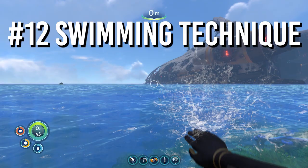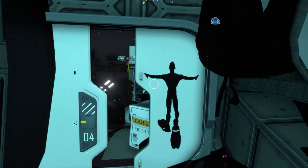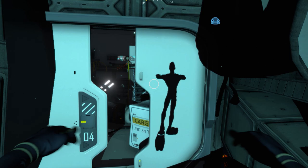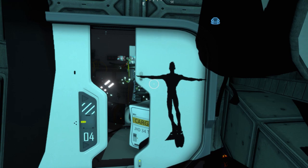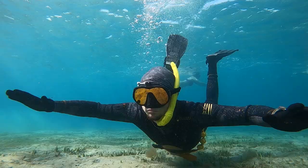Swimming Technique. In Subnautica, the way the diver is seen swimming is not efficient and could even be dangerous. In the game, if you try and hold still, you can see from the shadow that the diver is still swimming with his arms and kicking with his fins. In real life, if a diver had to swim this hard to stay in place, it would mean that that diver is overweighted. In real life scuba diving or freediving, it is extremely important that the diver be properly weighted so that they are neutrally buoyant.